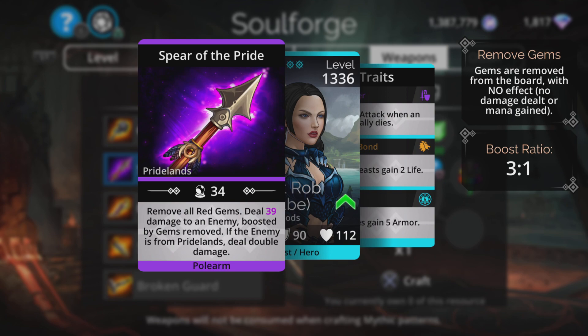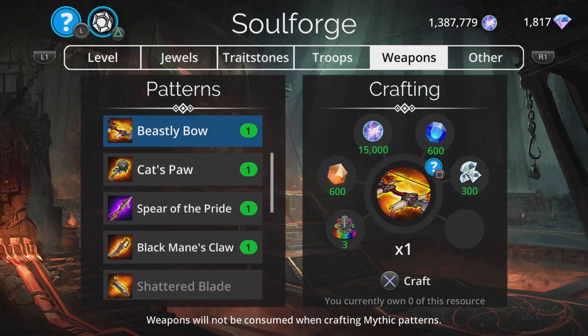Spirit of the Pride — remove all red gems and deal damage to an enemy boosted by gems removed. If the enemy is from Pride Lands, deal double damage. Very situational — you're hardly going to use that. Don't bother.